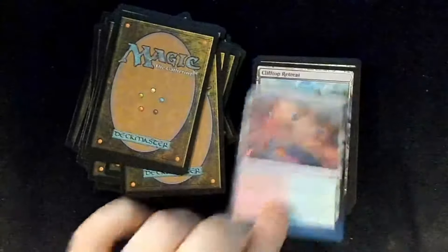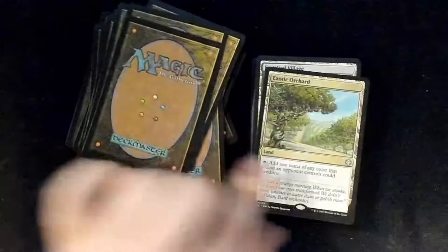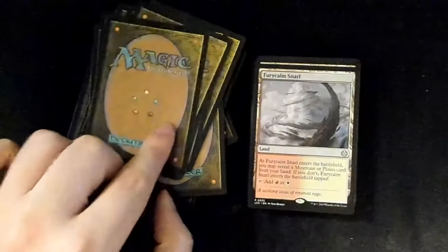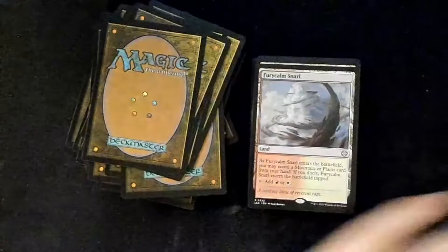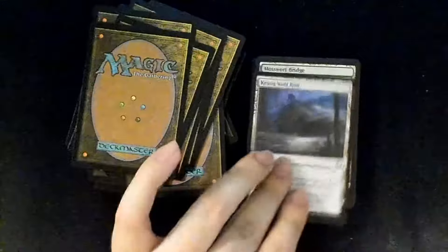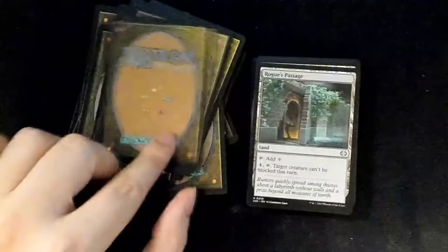Cinder Glade, Clifftop Retreat, Exotic Orchard, Fortified Village, Sunpetal Grove, Game Trail, Kessig Wolf Run, Mosswort Bridge, Path of Ancestry — another good commander staple. Rogue's Passage, Secluded Courtyard, Temple of the False God.